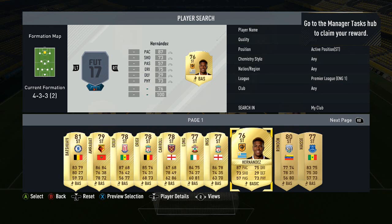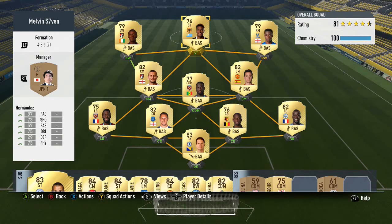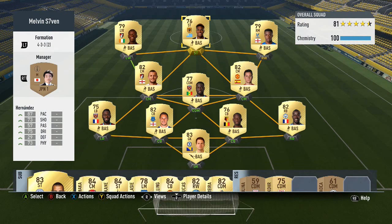To finish this team off you could go with so many strikers — Long, Ings, Origi, Joof — but I decided to go with Abel Hernandez. Even though he's only got 3 star skills he's a very very strong player, and yeah this team is around about 25k give or take 5k. I'll head into the highlights and explain why I think it is very OP.